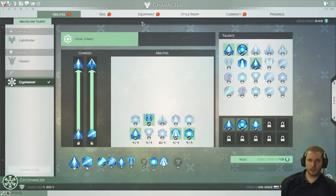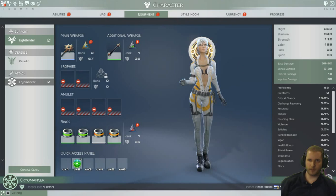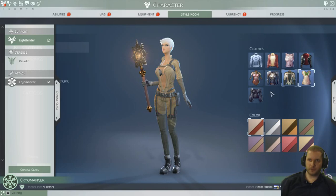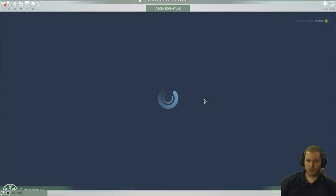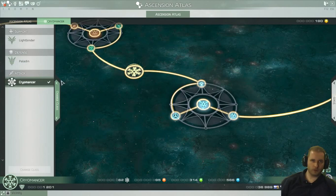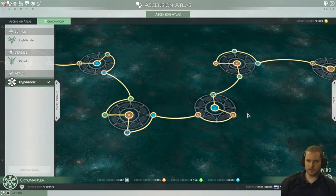This is my one character — I can switch her to Paladin and Lightbinder, and you have different outfits you can put on them. You have your one account, and then you switch between classes whenever you want. Now we're on the Cryomancer tree and I've leveled the Cryomancer somewhat, gotten some basic skills.